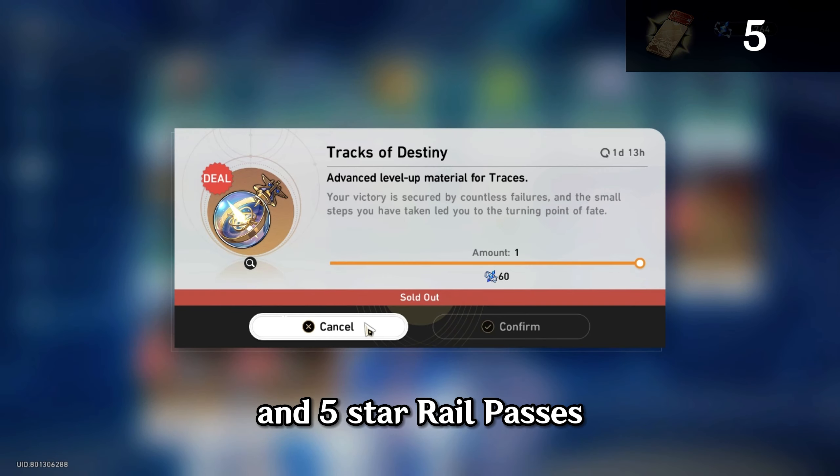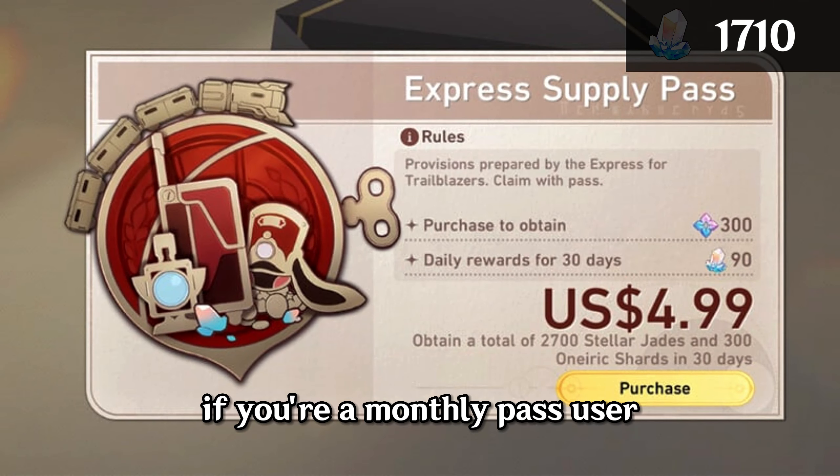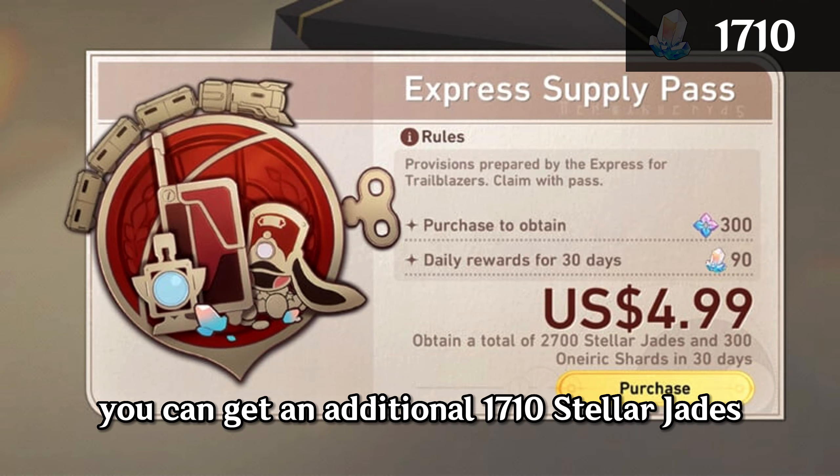The July Shop Reset will give you 5-star Rail Special Passes and 5-star Rail Passes. If you're a monthly pass user, you can get an additional 1,710 Stellar Jades.